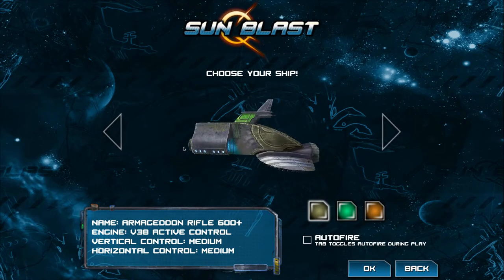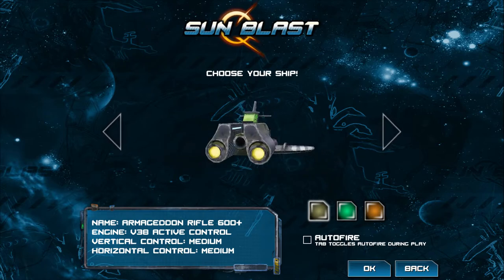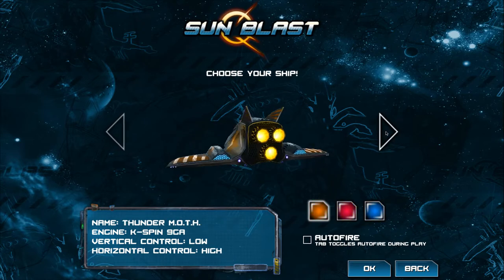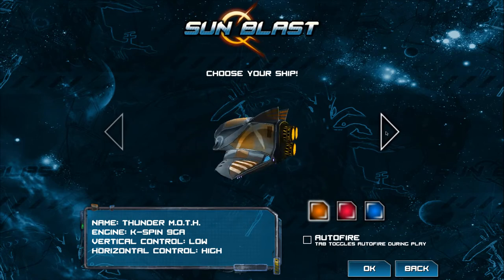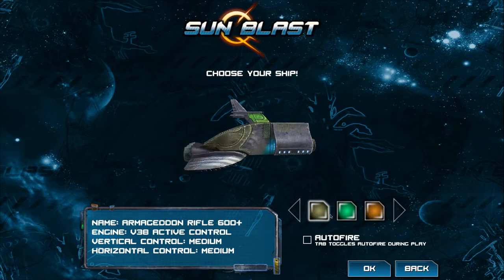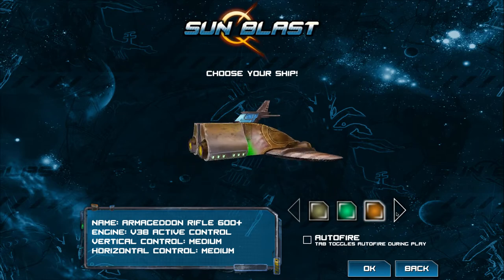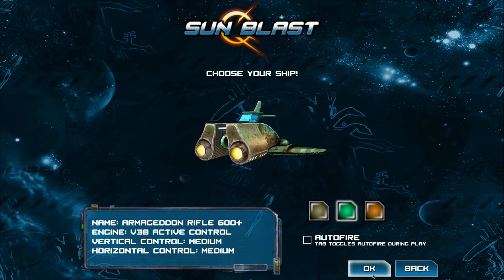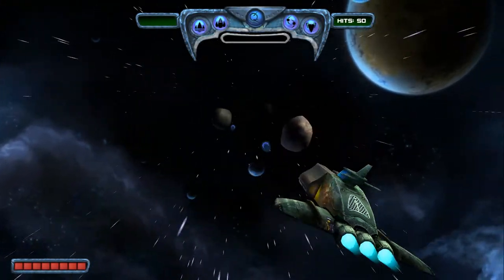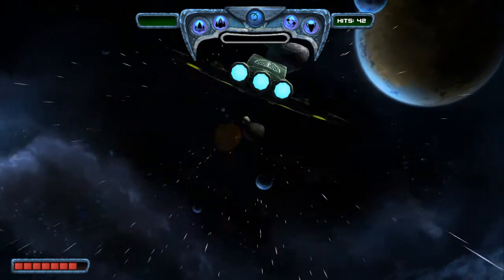You get three different ships to choose from. This is the one I took last time, and the only reason I chose this is because it has vertical control medium, horizontal control medium. Your other options are the swarm blaster with high vertical and low horizontal control, and then one that's vice versa — low vertical and high horizontal. I decided to go with the medium on both. You can turn auto fire on as well. And it's either WASD or arrow buttons on the keyboard, then space bar to shoot. It says left or right mouse button to shoot, but the mouse button is not working for me.